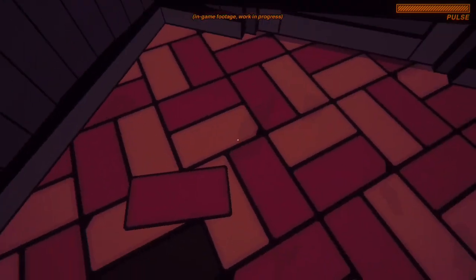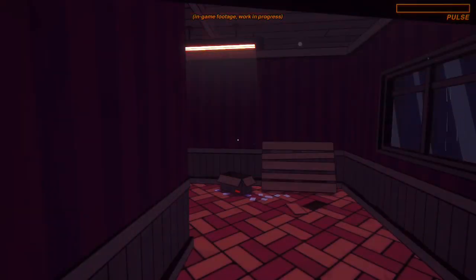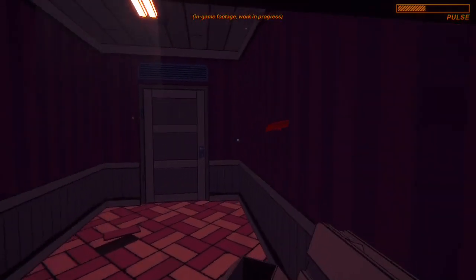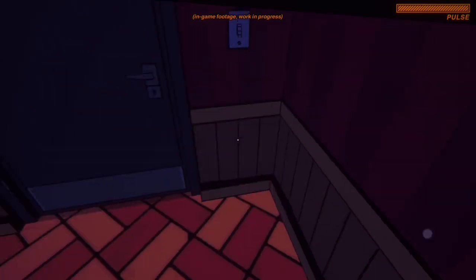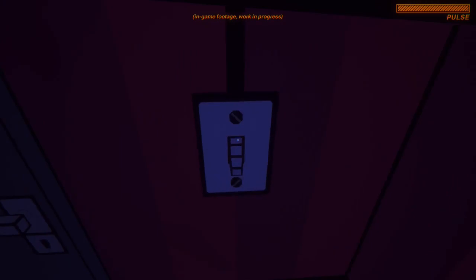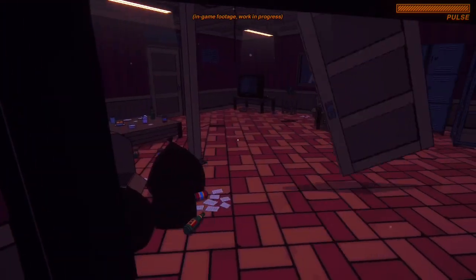You can crouch. I like the shading - looks pleasant. I can right-click for a pulse and see stuff through the walls. I like that shader. It doesn't look like I can interact with the light switch - very disappointing, why don't you make an immersive sim? Kick down the door. Nice.